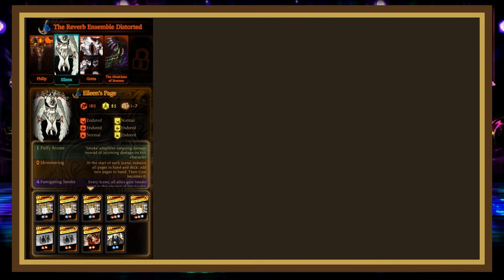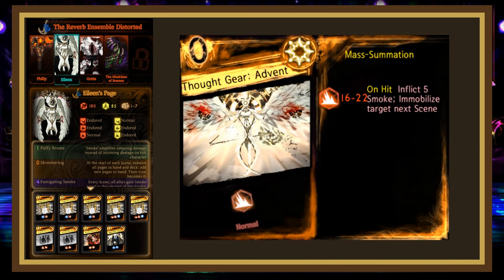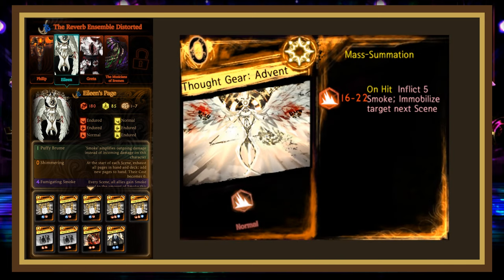Her mass attack that she gets every 5 scenes is Thought Gear Advent — a summation rolling 16-22 blunt that inflicts 5 smoke and immobilizes the target next scene on hit. This page is more important to beat than Phillip's mass attack and is slightly harder, but still fairly trivial.